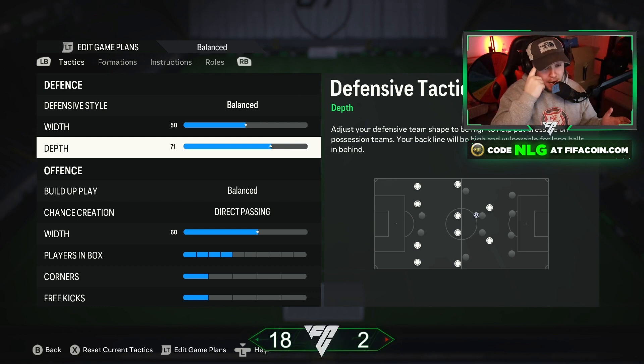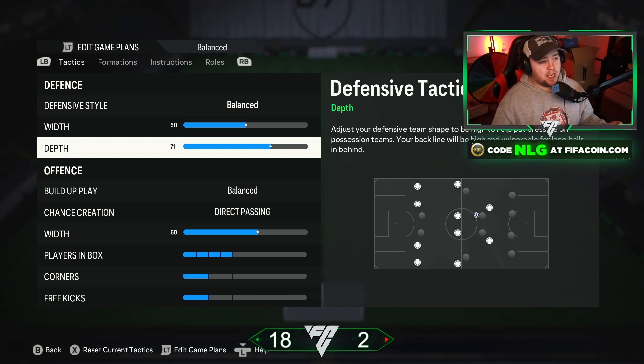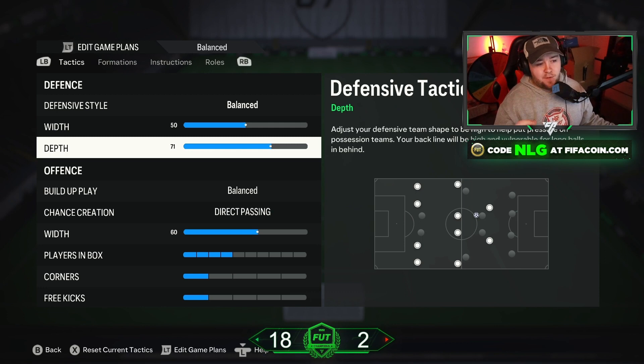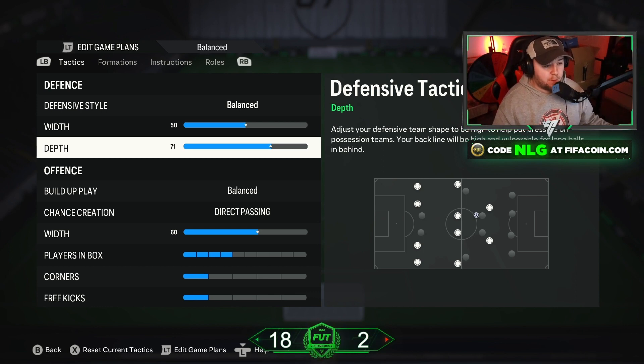For depth, I need to clarify: if you're on old gen like me, use what you prefer — I use around 60. If you're on new gen, 71 is actually a broken setting to the point where it enables an automatic AI press but doesn't affect player stamina as much as constant pressure would. So with a Balanced defensive style and 71 depth on new gen, you'll get an AI press without burning stamina. On old gen, use around 60 — anything from 40 to 60 works, but 50 to 60 is my sweet spot.